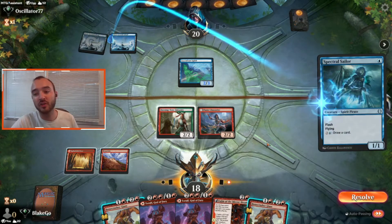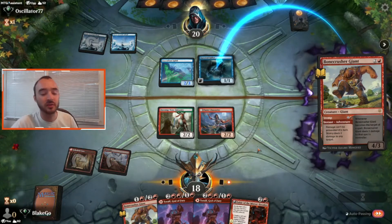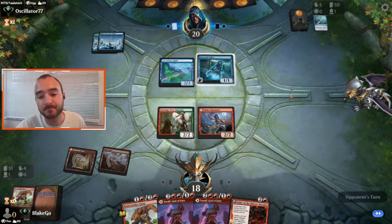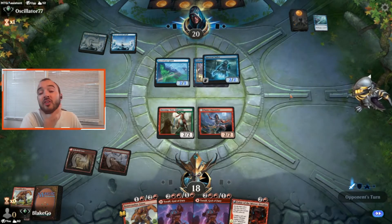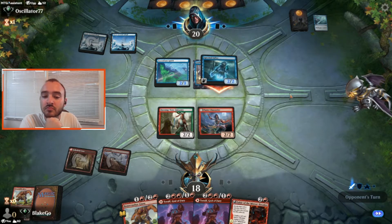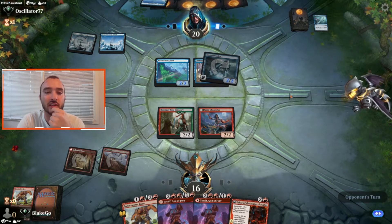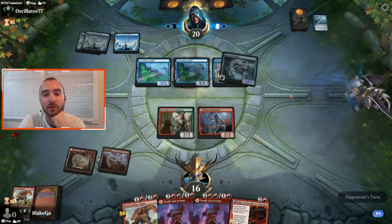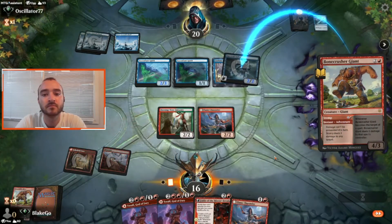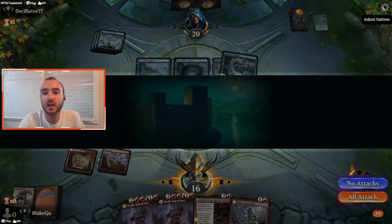We missed a land drop, but so did our opponent, which is getting pretty awkward. I think it's probably worth Stomping even the little Spectral Sailor — keep the Spirits off the board as much as possible. They've probably got another way to protect it, so this is all pretty sad for us at the moment. Not drawing our lands is just really backbreaking in a hard matchup, especially on the draw. I think we can't deal with those flying blockers, so let's just give them this game and get another one.